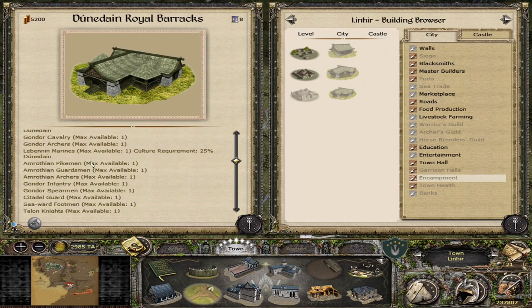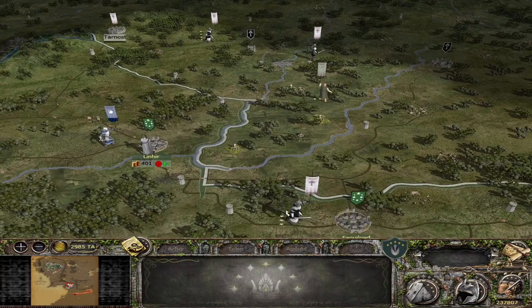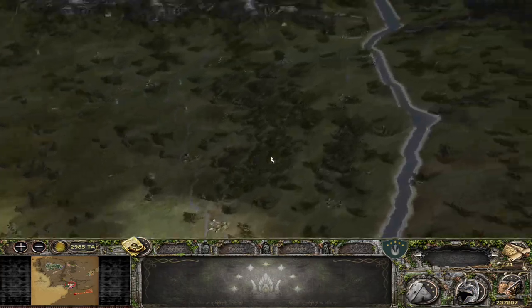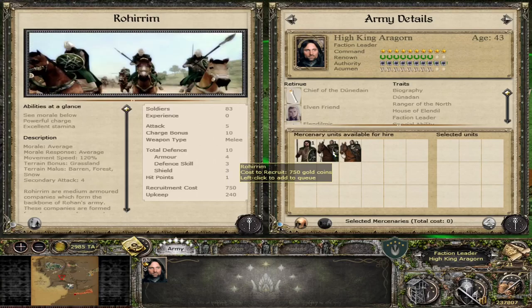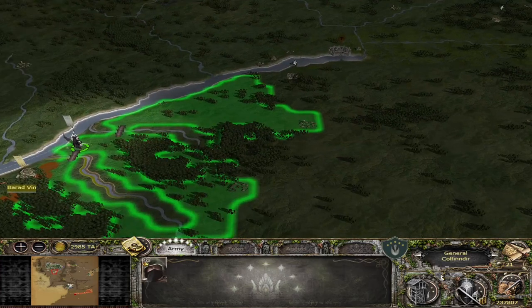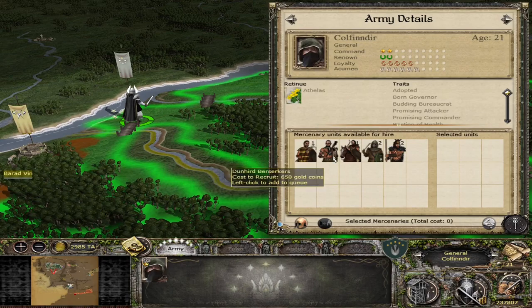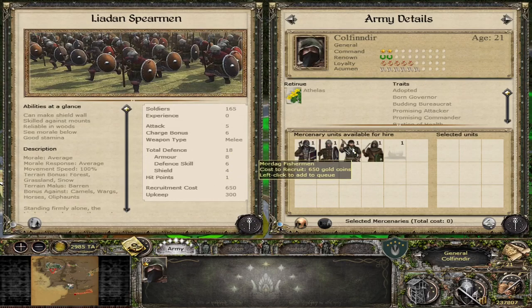As Arnor you should be able to get gondor cav and gondor archers, Amrothian units from the mercenary pools. In Dunland you can pick up Berserkers, Axemen, Hill Riders, and Long Spears, and in Enedwaith you can get Mûkaini and Backstabbers and Leodan Spearmen — these two units are very nice to have if you're playing as Arnor. Send a general down and pick up some Axemen. I personally love the Remnant of the Moot Keeper from Enedwaith — I love their shield design and how they throw axes.